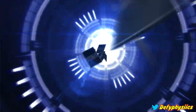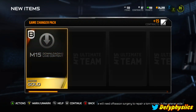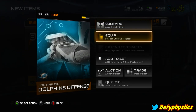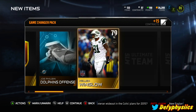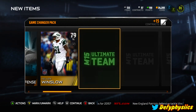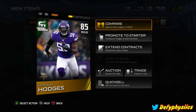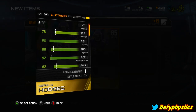I do have enough points to get one, so hopefully we get something amazing. First off we have the gold badge. We got the Dolphins offense - going to add that one to the set. We got Kellen Winslow, who isn't what he used to be unfortunately, so he's only a 79 - probably going to auction that off. And we get Gerald Hodges, right outside linebacker.